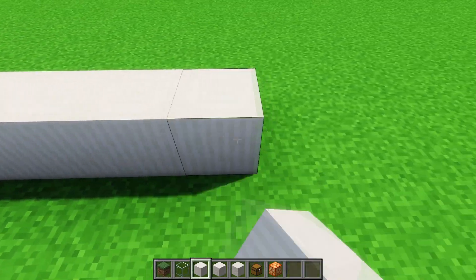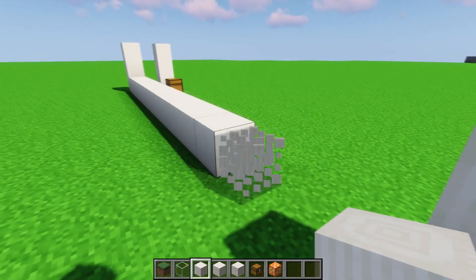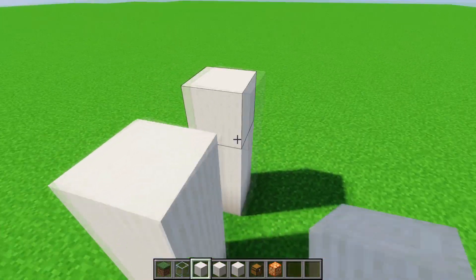Then go 15 blocks in that direction — 15 blocks in between, so 16 blocks away to the far edge. Then go up three blocks and do another block up three, like that. In the demonstration this is where I had my stream lights, but it can be anything you want.